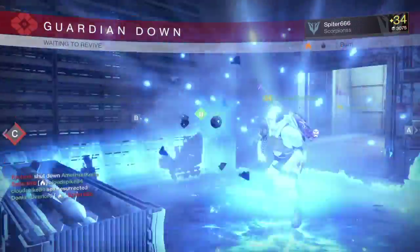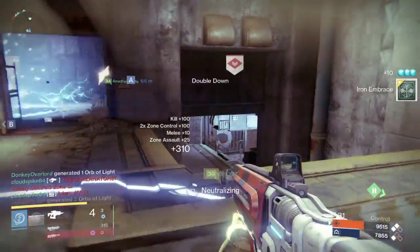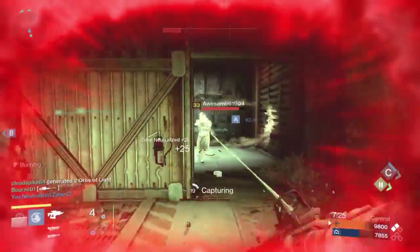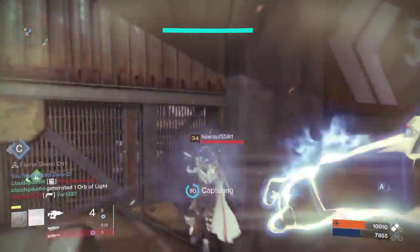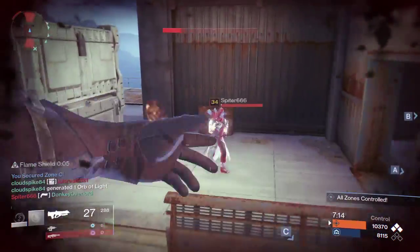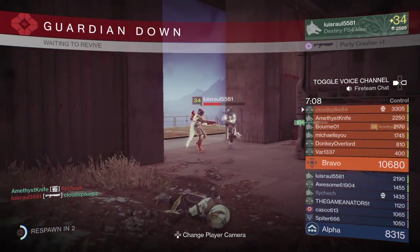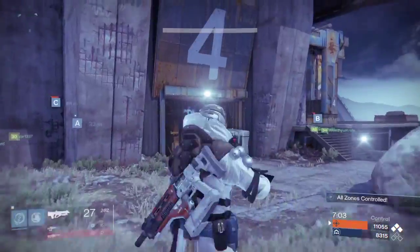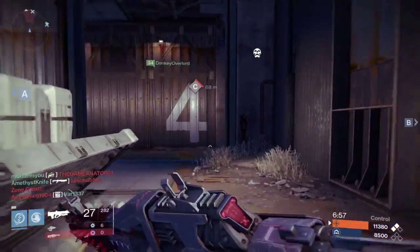The next tip is to use your supers wisely. Here I use my Warlock's Radiance to come back, pick up a couple of kills, and capture the objective — that's what you want to do. You're going to want to either defend the heavy ammo, counter heavy ammo, counter other players' supers, capture an objective, or stop the enemy from capturing an objective. Using supers to maximize your team's chance of winning is the general goal. Don't just panic and use it on one person.